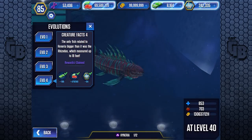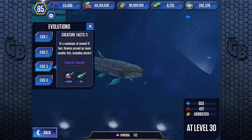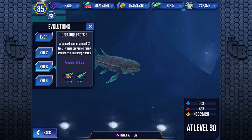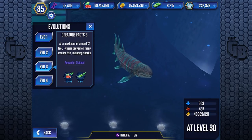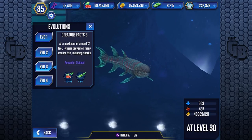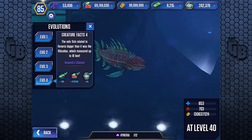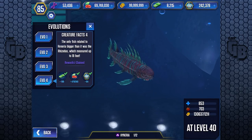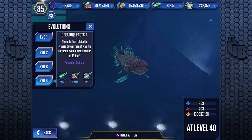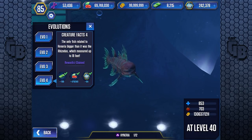I'd prefer it was a richer colour. Everything's dulled down blue, but I'd like it to be very red. It probably is out of water because everything's got a blue tinge on it in here. At a maximum of around 12 feet, Hyneria preyed on many smaller fish, including sharks. That's a big fish! The only fish related to Hyneria bigger than it was the Rizzodus, which measured up to 18 feet — and possibly that could be a hint to more creatures coming to Jurassic World The Game. Maybe we're gonna get Rizzodus!